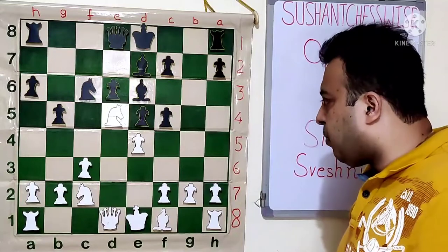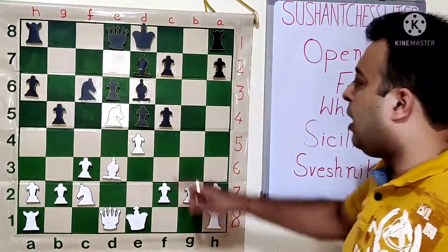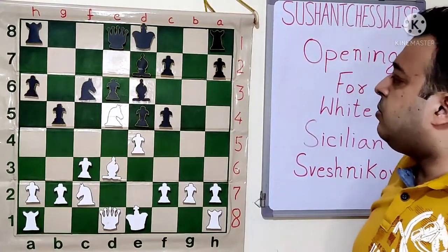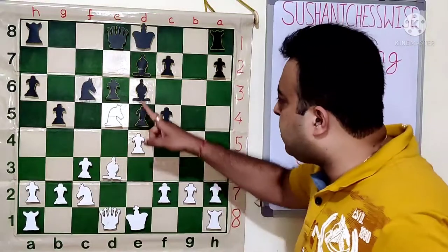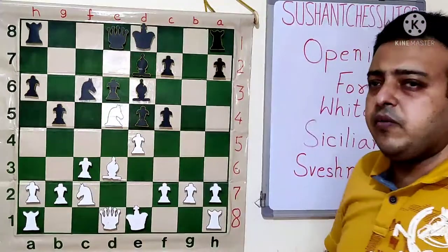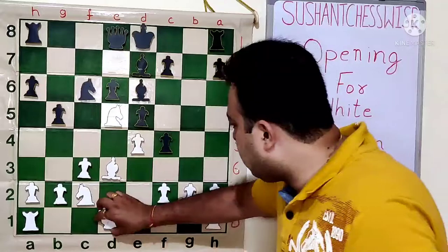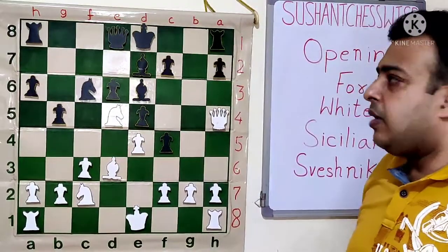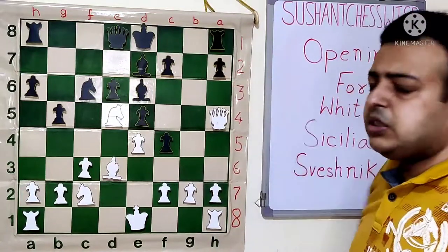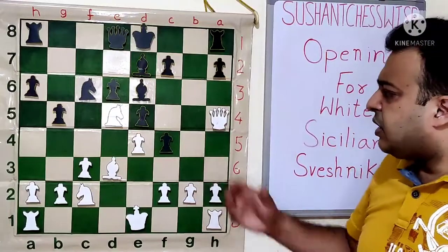Note that after Bd5 here, exd5 — the knight is attacked. If the knight moves, F5 will be taken. If black plays F4, the queen goes to H5 and white gets a good position. Rook G and then the move G3 — the H7 pawn is somewhat weak, and white's position is slightly better.